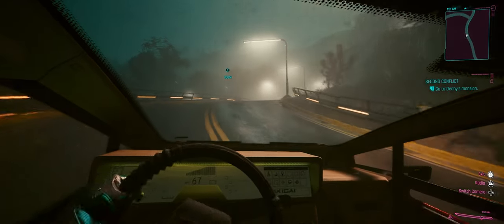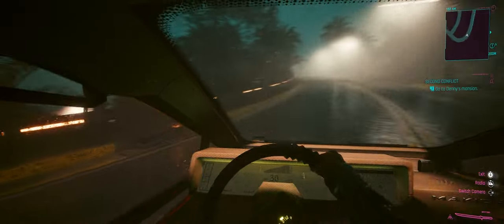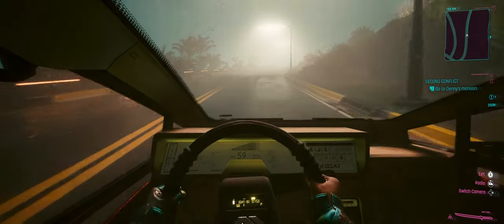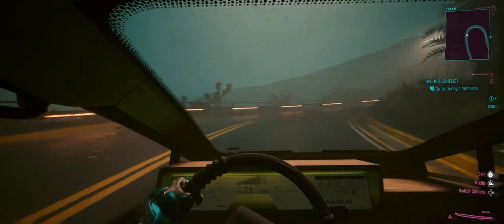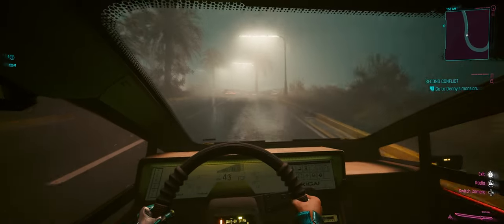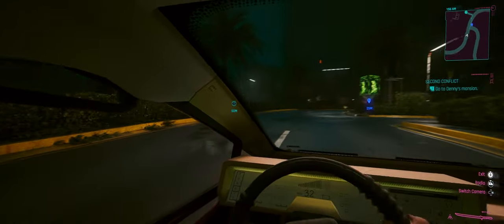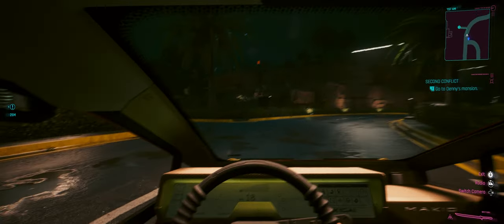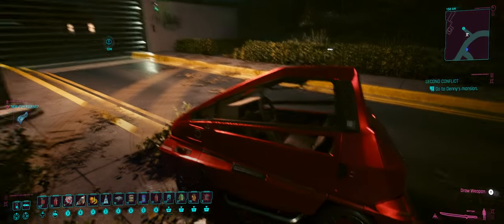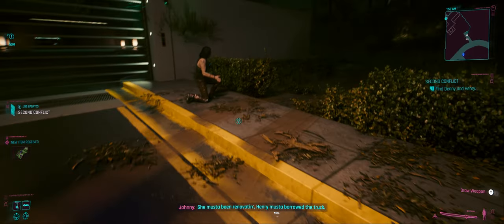We've made it to Denny's place. Put the Mai Mai here. The camera's friendly at least. What happened here? She must have been renovating. Henry must have borrowed the truck. Gonk always was good at improvising. Maybe they're home — try the intercom. So let's see if we can remember the history between these guys. Denny and Henry have been together for a little while. Henry is a prized gonk, but for some reason they've stuck together through thick and thin. Can I get a scan on these? Distinct tire tracks — heavy truck. These are leading right the way around. Oh yeah, here we go.